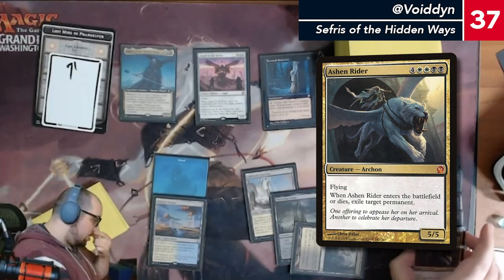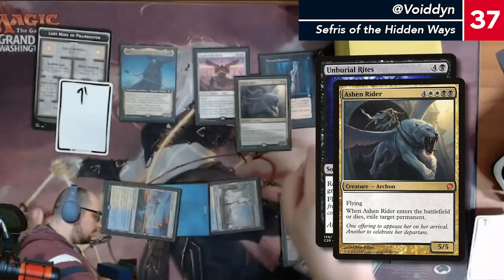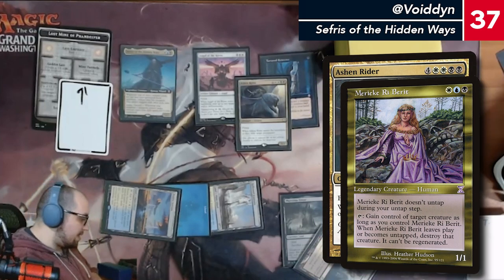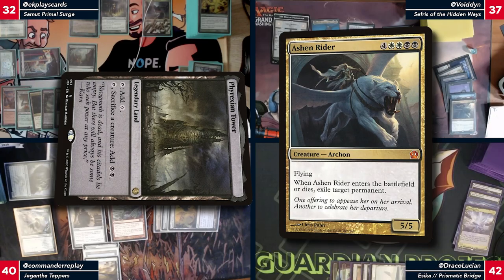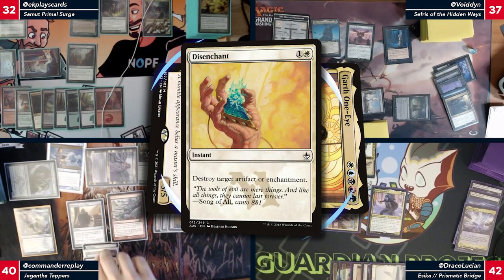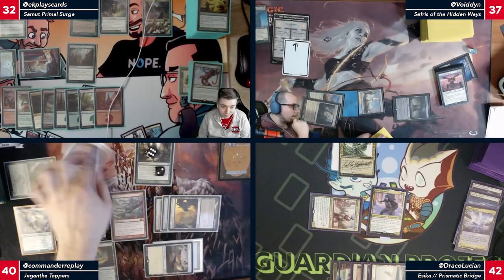Discard an Ashen Rider with Tortured Existence, bring back Mulldrifter to hand. Venture into the dungeon — create a treasure token, crack treasure, cast Unburial Rites grabbing back Ashen Rider. You get to exile a permanent. Marchesa's a bad time, so exile it. I'll respond by using Phyrexian Tower to sac Ashen Rider to exile your Garth. Activate Garth to disenchant the Tortured Existence. Marchesa gets exiled and then I'm just gonna draw a card.